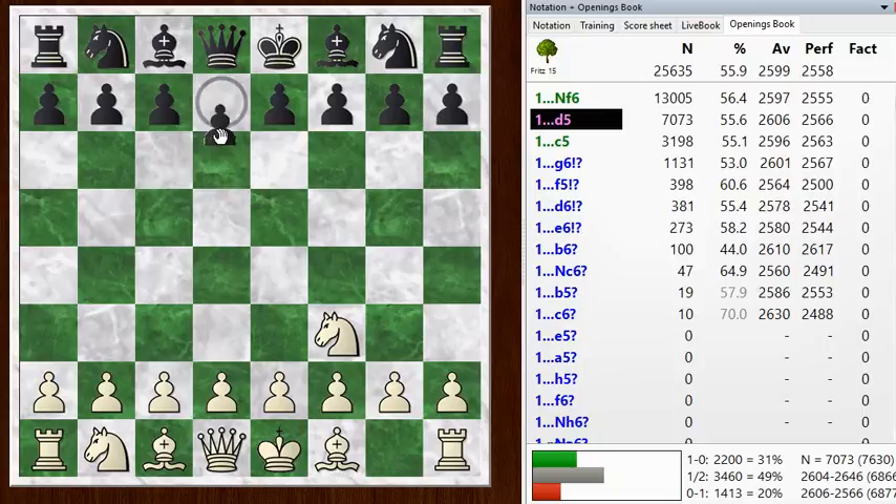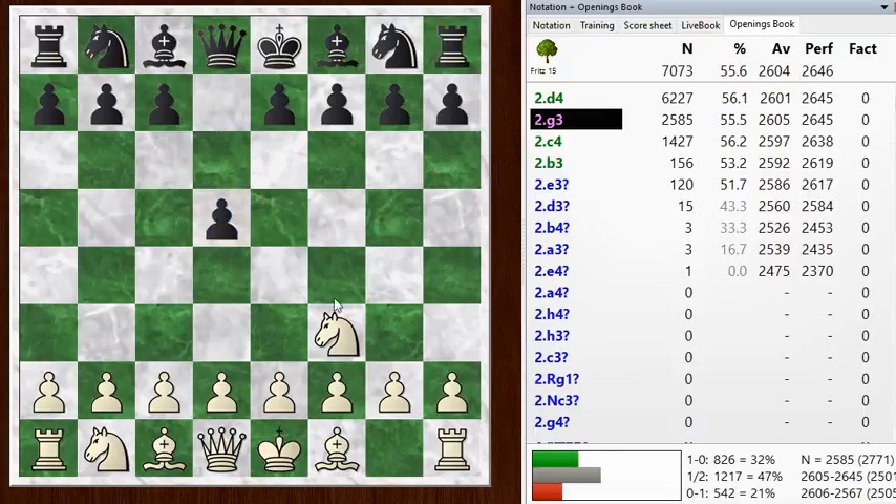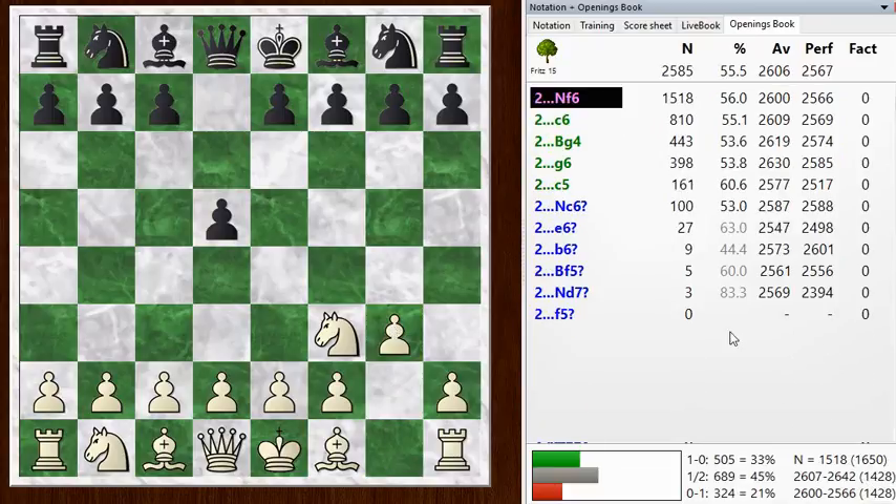D5 is a very reasonable response. And now if I went D4 here, we would be going into a line of the Queen's Gambit probably — and you see that's the top choice. But I'm going for the Reti, so that's G3. My opponent goes Knight F6, that's a main move here.